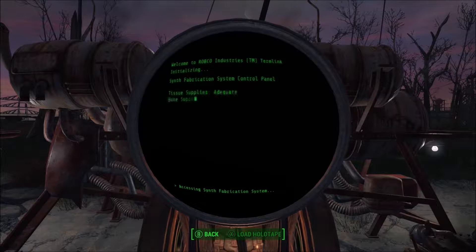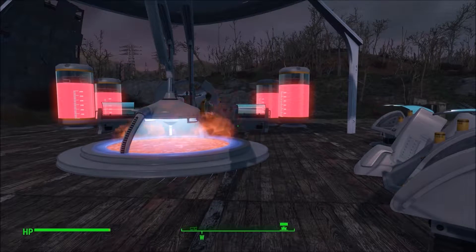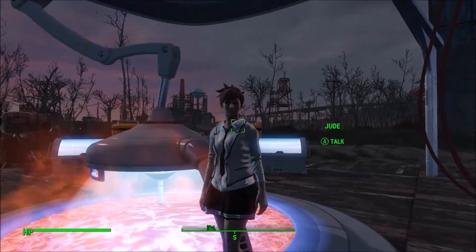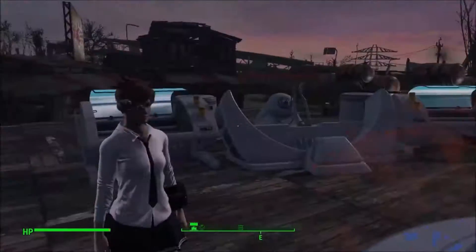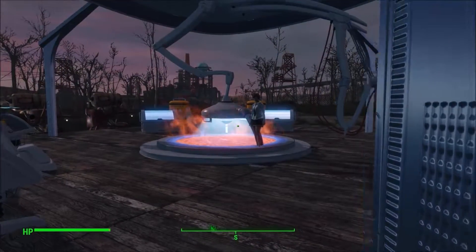Synth fabrication system. As you can see, it says I have an inadequate supply of bone. If you have all three say adequate, then you can create a new synth. I highly suggest getting a mod that allows your settlers to collect resources for you so you can just pick those up and stick them into the workshop. But I have been able to make a complete copy of my character Jude, hairstyle and all, threw them in a schoolgirl's outfit, gave them a weapon, and now they are the only settler in this entire area — and they just happen to be a synth I made.